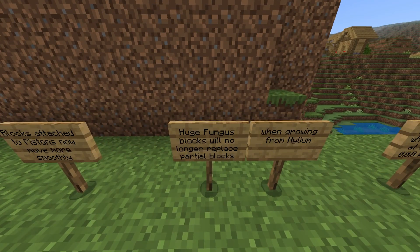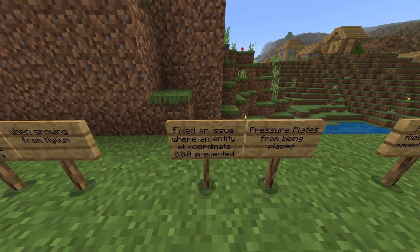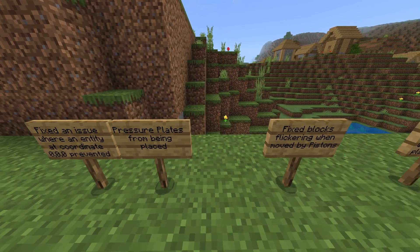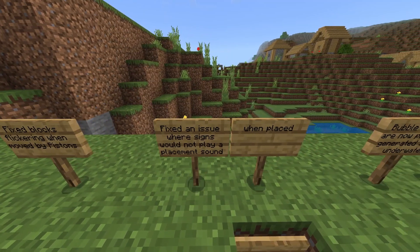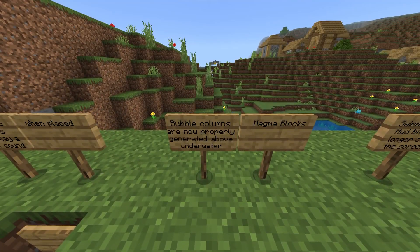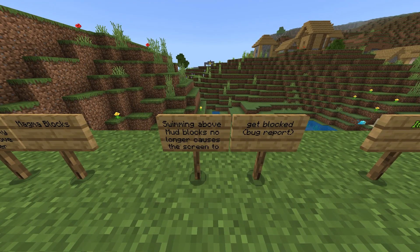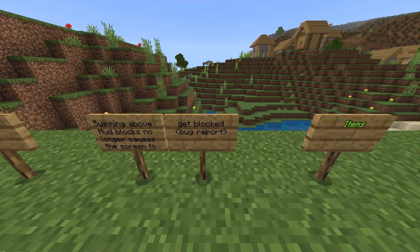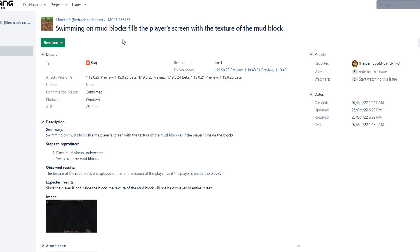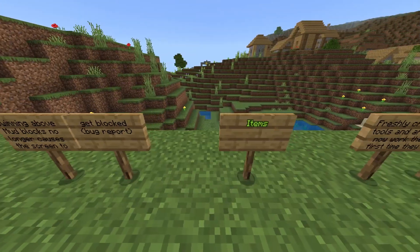Huge fungus blocks will no longer replace partial blocks when growing from mycelium. Fixed an issue where an entity at coordinates 0,0,0 prevented pressure plates from being placed. Fixed an issue where signs would not play placement sound when placed. Bubble columns are now properly generated above underwater magma blocks. Swimming above mud blocks no longer causes the screen to get blocked — super annoying if you were in a mangrove, you were basically inside the block. That was fixed today.